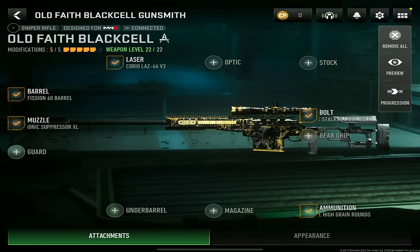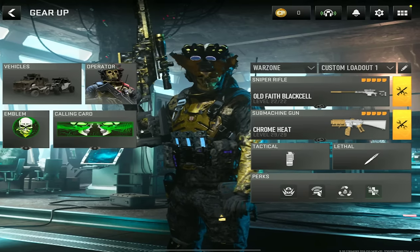For the XRK Stalker loadout: laser, you want the Corio LAZ 44B3; barrel, the Fission 60 Barrel; muzzle, the Sonic Suppressor XL; ammunition, the .50 cal high grain rounds; and for the bolt, the XRK Stalker Light Bolt.